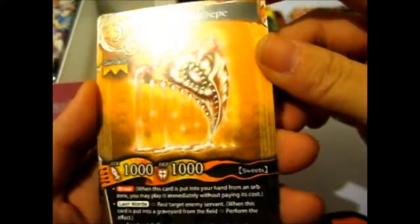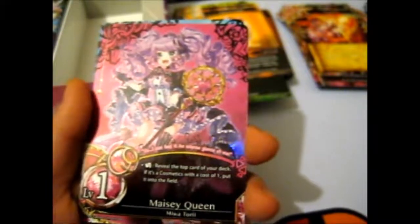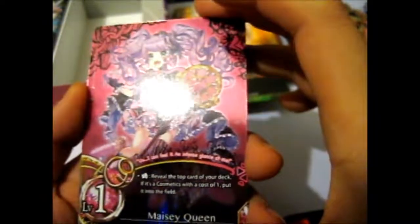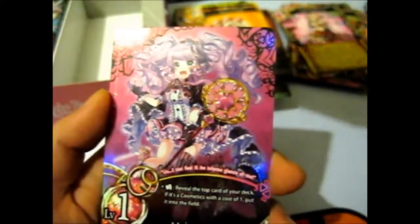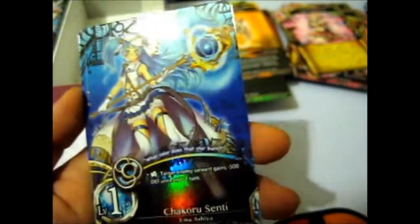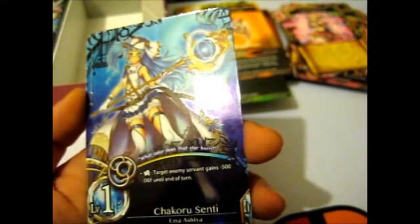Juicy Crepe - so that's another food one. Fire Arrow. Whoops, I'm dropping things. Here is Macy Queen Muratori - one of the girls on the front there, very pretty. And here's another girl from the front - we have Chakoru Senti, Emma Ashia.